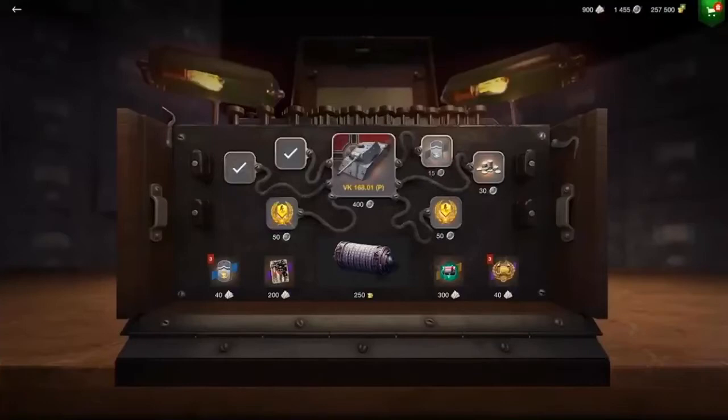There are also two things on the bottom I have no idea about. One of them is a legendary, and by how it looks it can either be a background or an avatar — we do not know yet. The thing in the middle on the bottom, I'm not sure — it's 250 gold, which means you could buy it straight away. Maybe it has to do something with the tank or other German tanks, but having it be 250 it's probably an add-on.